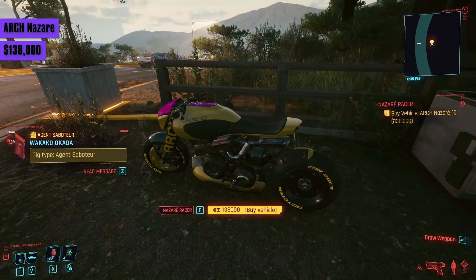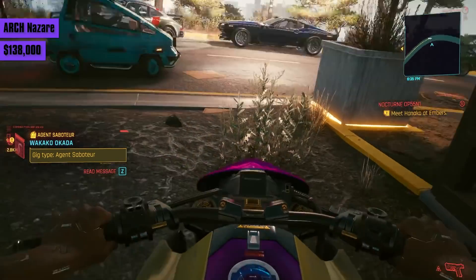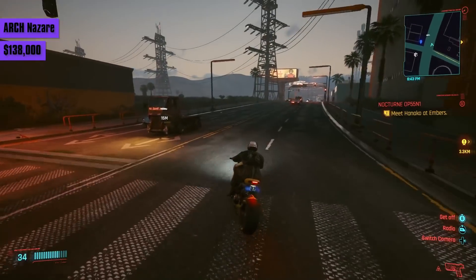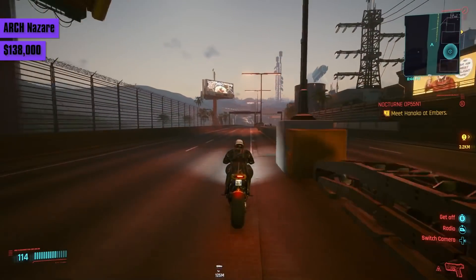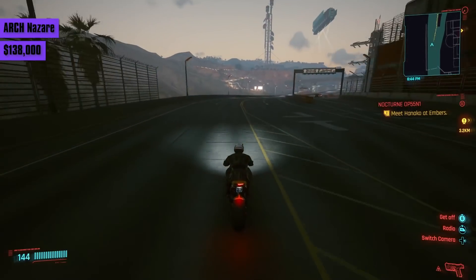Now we arrive at the last motorbike of the game, unlocked at a very high street cred level of around 40: the Arch Nazare for 138,000 eddies. It has a lower top speed of around 178 and is about the same acceleration-wise as the Kusanagi, but doesn't really beat it in handling. For that price and how late you get it, there really isn't much more to be said.